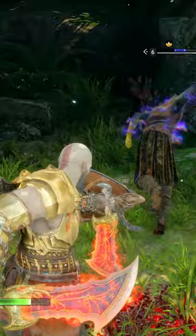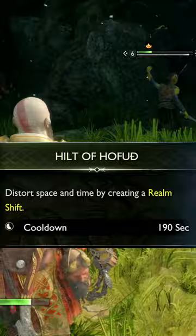Wait a moment to make use of the realm shift, then press L1 plus circle to use the relic Hilt of Half Hood to activate another realm shift, which will last even longer once you upgrade it.